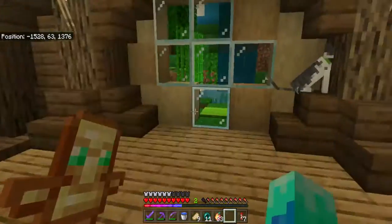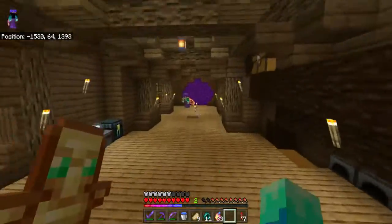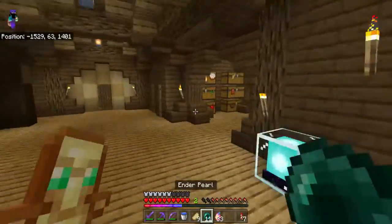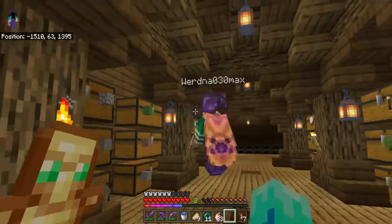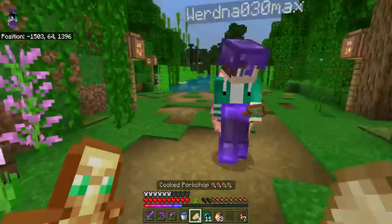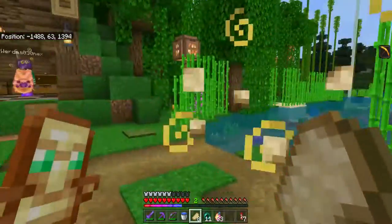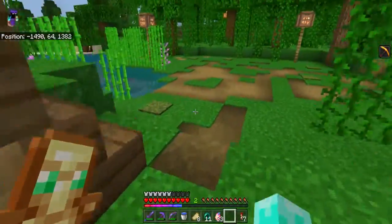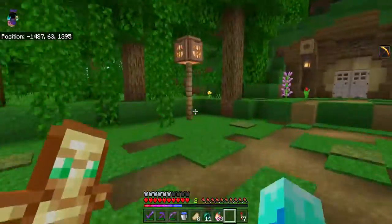Okay, so that's that part. We also have his nether portals over here, and a brewing area. Now let's take you outside. This is some of his other storage and valuables, and here's the outside of the base. It's actually nice — there's the mining area and he also has sugarcane.